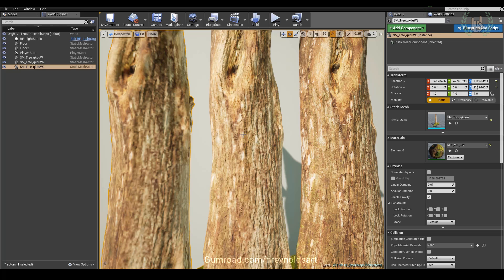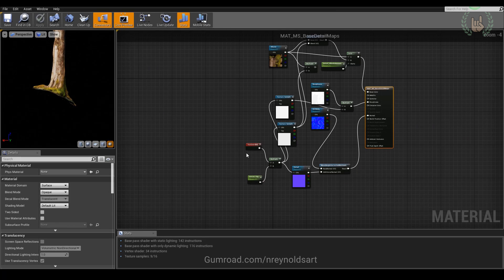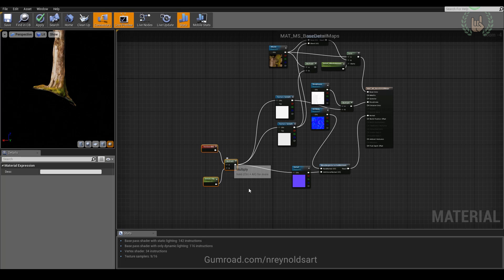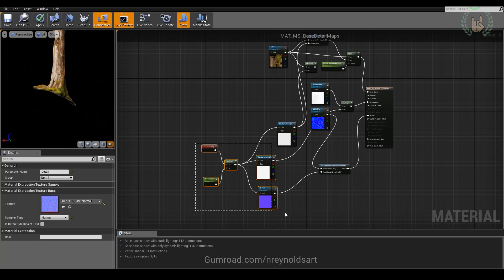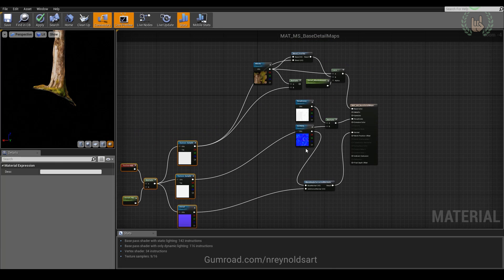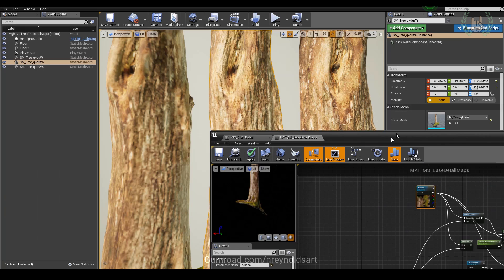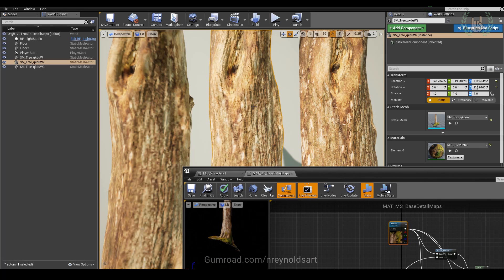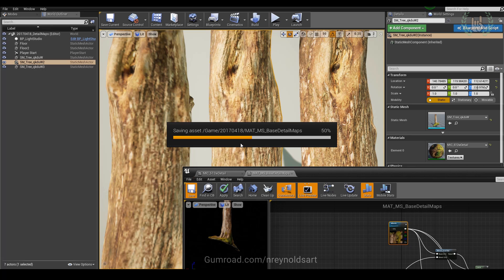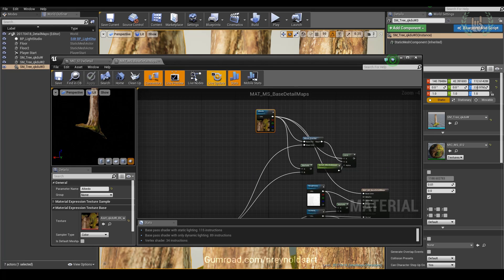This tree's base is a 512, so let's take a look at the material. I've got an instance here, and I'm going to open up the master material and strip it back to just the base color, roughness, and normal. When I save, this center tree looks exactly like the 512 version — that's the foundation of this material. Now we're going to add some tiled textures to it.